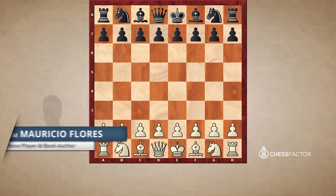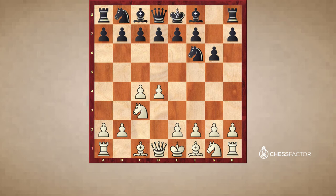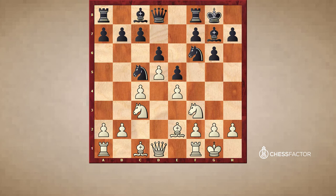Hi. In the last video we studied how to play the King's Indian type 3 pawn structure with white. Now we will continue by seeing some examples of how black could approach this type of play. The game started with d4, knight f6, c4, g6, and now white somewhat deviated from the usual by playing bishop g5. Maybe queen c2 would have been quite similar, very similar to games we studied in the previous video.